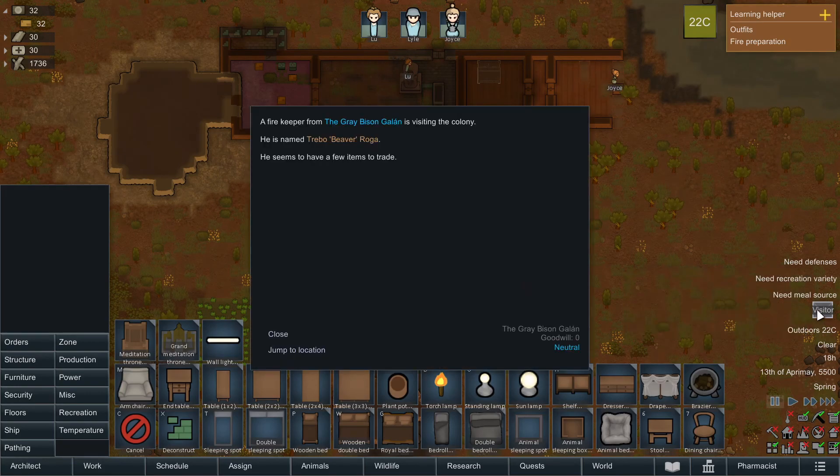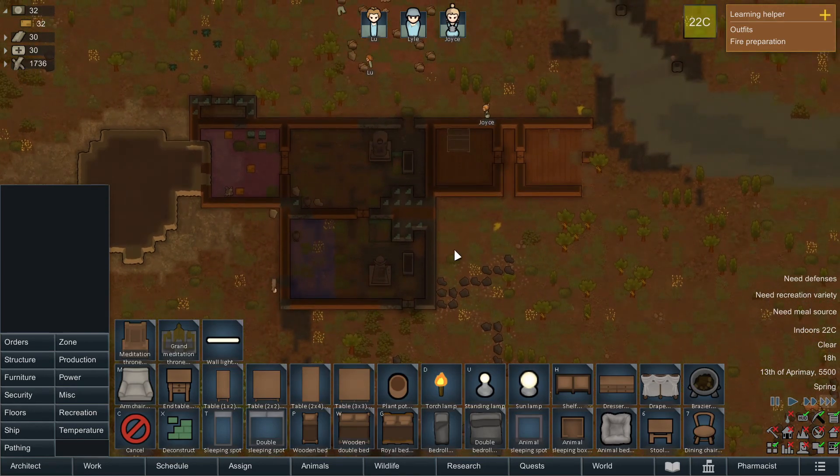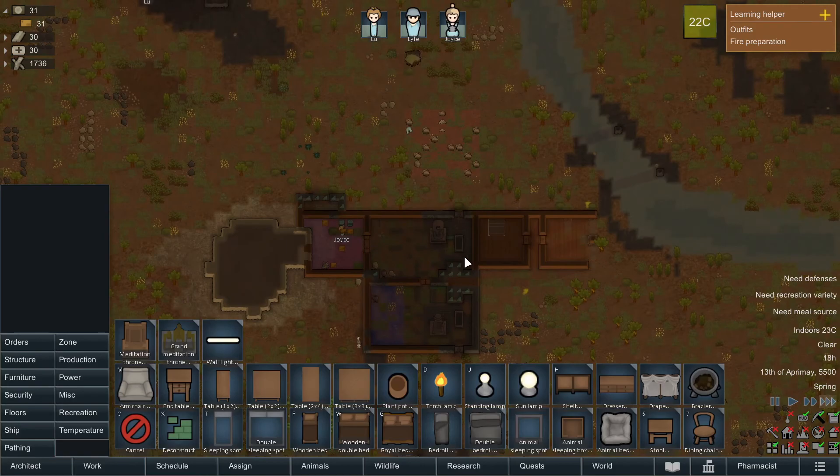We already have a visitor — a fire keeper from the Grey Bison Galan is visiting the colony. He's named Treble Beaver Roga. He seems to have a few items to trade, just what we need. Let him come close. We like visitors.